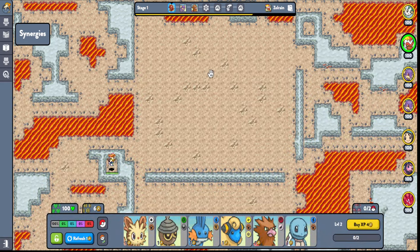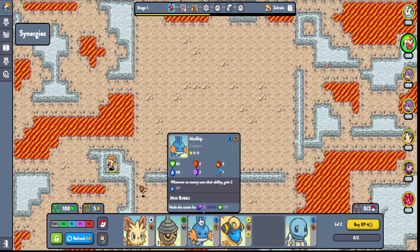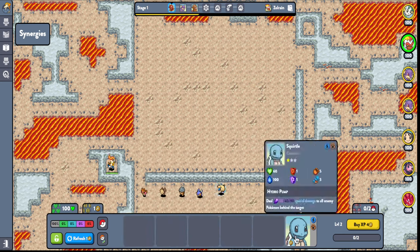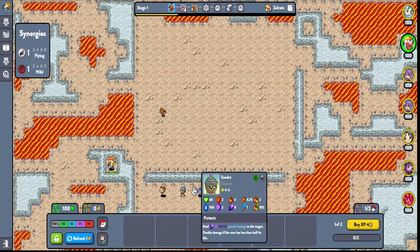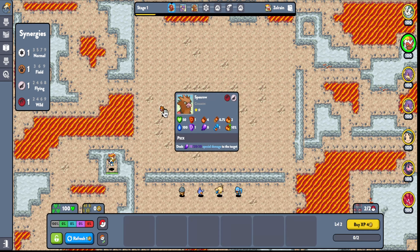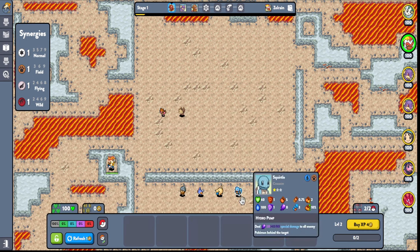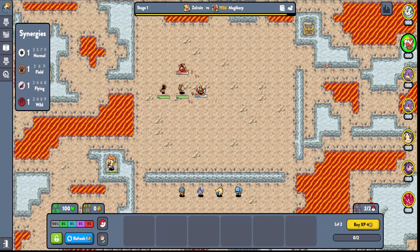Okay guys, welcome to another PokéChest video. We're gonna see what we're gonna play today because I have no idea what we're gonna play. We're just gonna pick everything up and we'll see what happens. We got a normal synergy — oh wait, never mind, I thought Sparrow was normal but he's wild. Whoops! Okay, let's see what we can do.